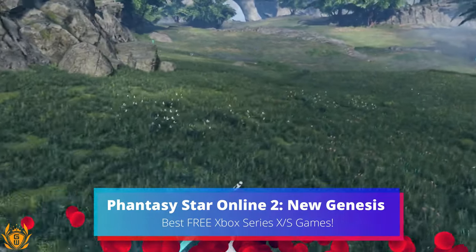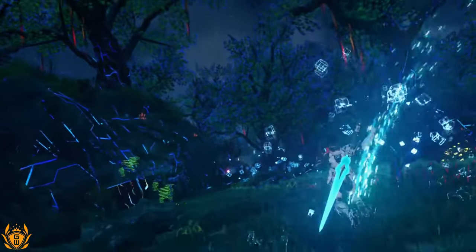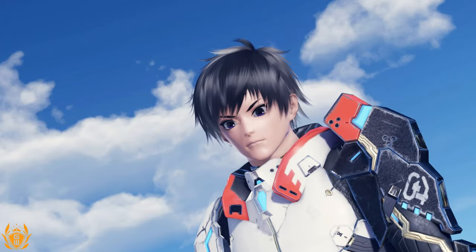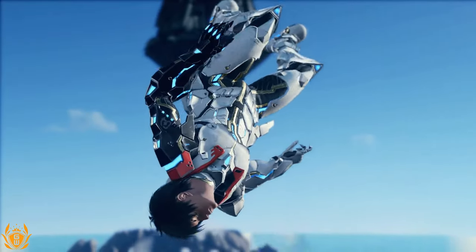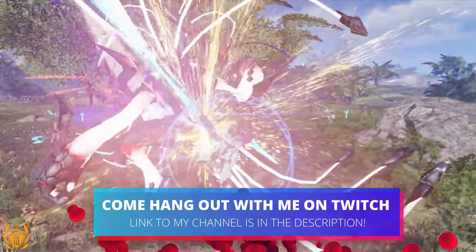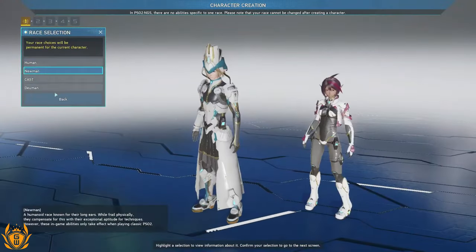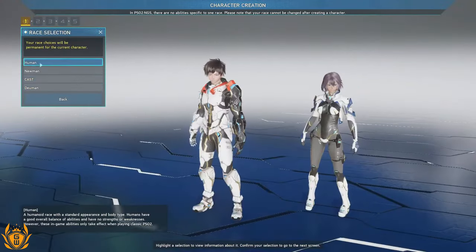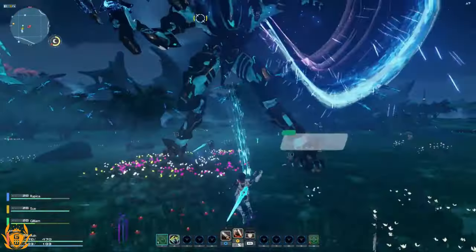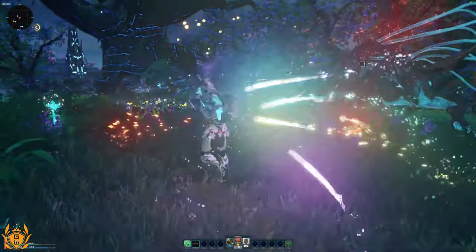Phantasy Star Online 2 New Genesis is a sci-fi MMORPG from Sega. This open-world video game is a blast for anime fans with its anime-inspired characters and graphics. Players can jump into sci-fi galaxies travelling to different planets as a recruit of ARCS, aiming to rid the planets of evil that's trying to destroy them. You can spend hours creating a character in the extensive character creation mode, then navigate the landscapes of various unique planets to enhance your character and gear by taking on the enemy — the false spawn aliens.